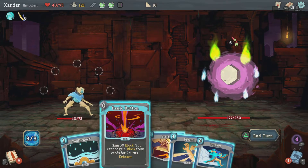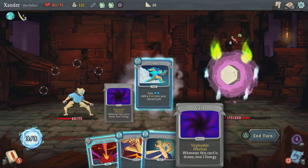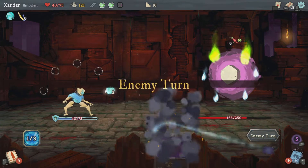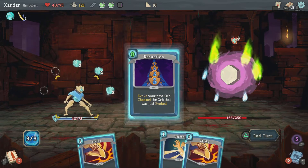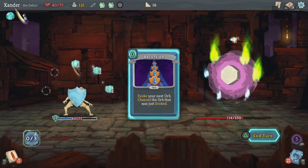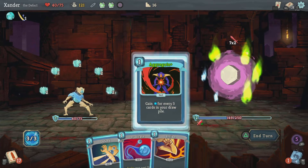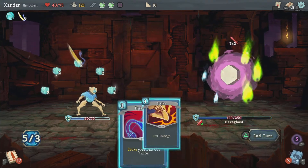We got the Panic Button — that'll be fine to use now. Channel ice, draw those, block, and attack, block. Try to frost. This, this, block. Why still hit him — let's send that fire up right here. Try to frost, draw — not draw, energy. Block, do 6.